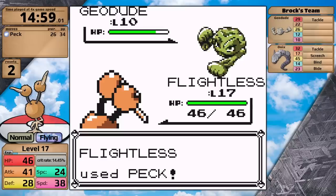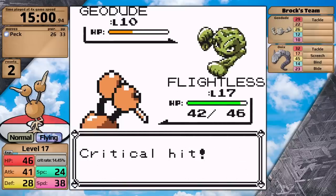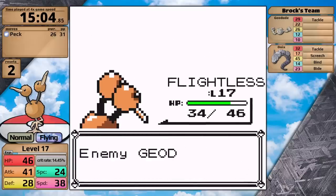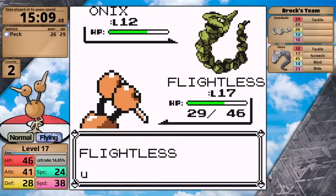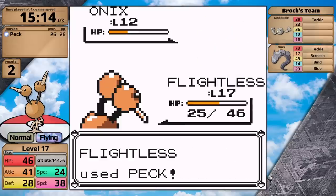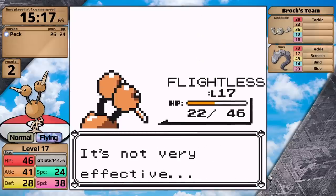I go back to the forest and train up. Before I hit the next damage rounding threshold at level 18, I come back and face Brock at level 17. I take the Geodude down with 9 more hit points than last time for the Onix. I get a critical hit against it right away, which is convenient — it just needs to not use Bide early on. In this case, it doesn't. So Doduo knocks Onix out, and I am moving on.